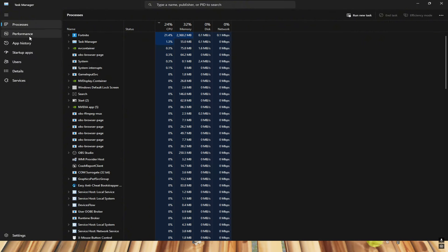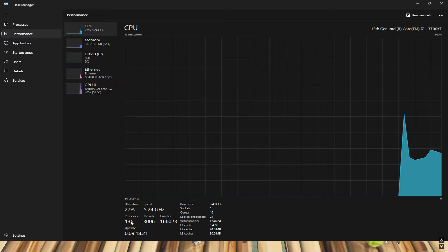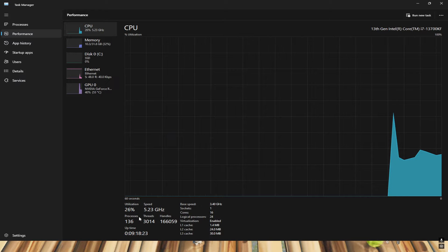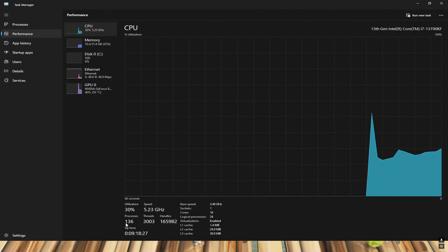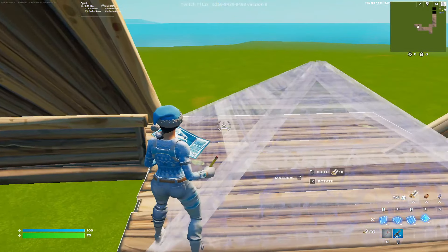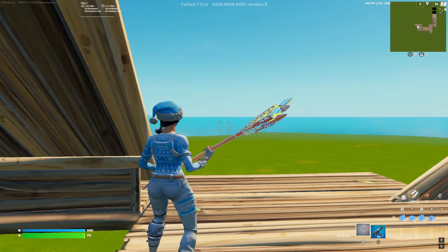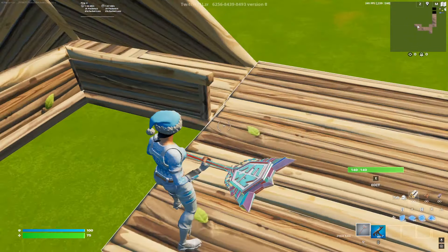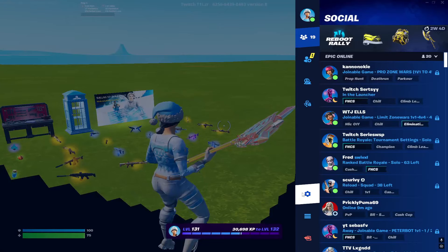If I open up Task Manager and go to Performance > CPU, I only have 136 processes open on Windows 11. A lot of people watching this probably have upwards of 200 processes, meaning they have a lot of delay and FPS drops. If you want to learn how to get that as low as possible for the lowest delay and better FPS, watch every single tip in this video.